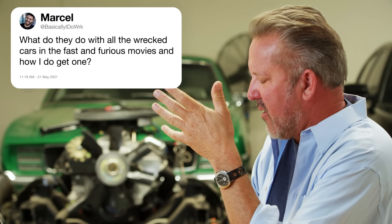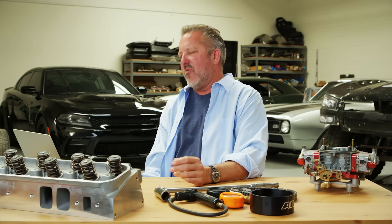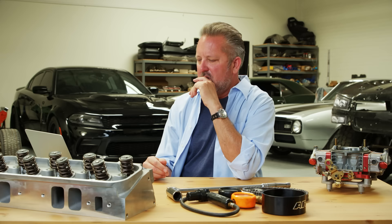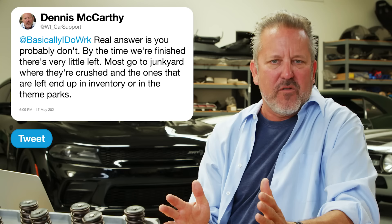What do they do with all the wrecked cars in the Fast and Furious movies and how do I get one? The real answer is you probably don't. Once we wreck these cars, they don't just go to waste — we recycle them, use parts off the wrecked car to keep another car going, maybe cut the car up for interior shots. By the time we're finished there's very little left, so we just scrap those cars and they go right to the junkyard and are crushed. The ones that are not wrecked end up in Universal's inventory or the theme parks for a little bit of an afterlife.